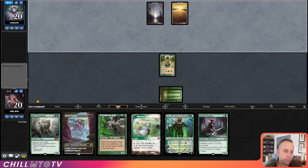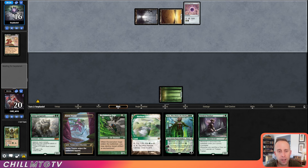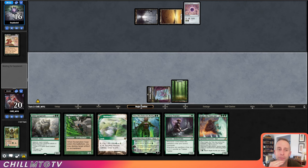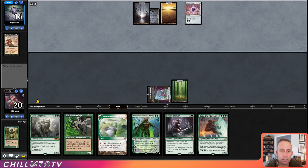Wow, aggressive — they Snuff Out the Noble Hierarch, then play an Orzhov Signet. We do have Rexx Sage in hand, but we're going to have to take a turn now since they killed our Noble Hierarch. That'll be the plan — pass it back and try to Rexx Sage next turn. Pack Rat.